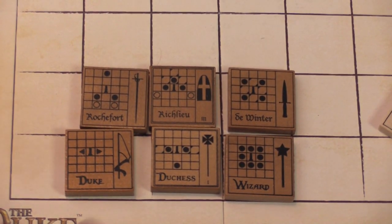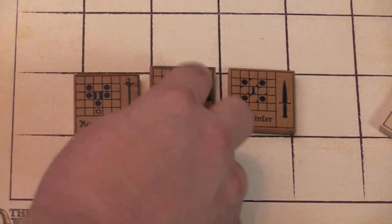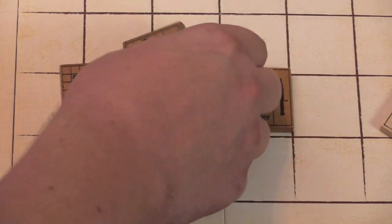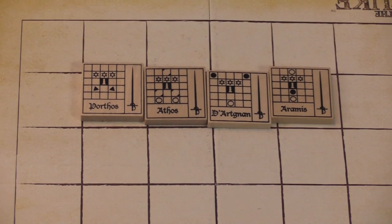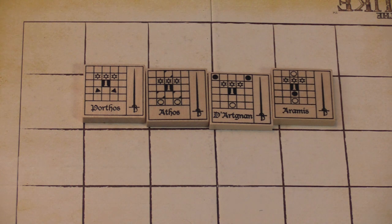For the bad guys, you have Rochefort, Richelieu, and Milady. These pieces are more powerful — especially Richelieu who has the escape ability and can maneuver people. Milady on her flip side is really powerful and maneuverable. Richelieu serves as the Duke. I think the Musketeers actually have an advantage in raw power, but their disadvantage is slower deployment. If the bad guy captures them quickly, he could end the game fast.